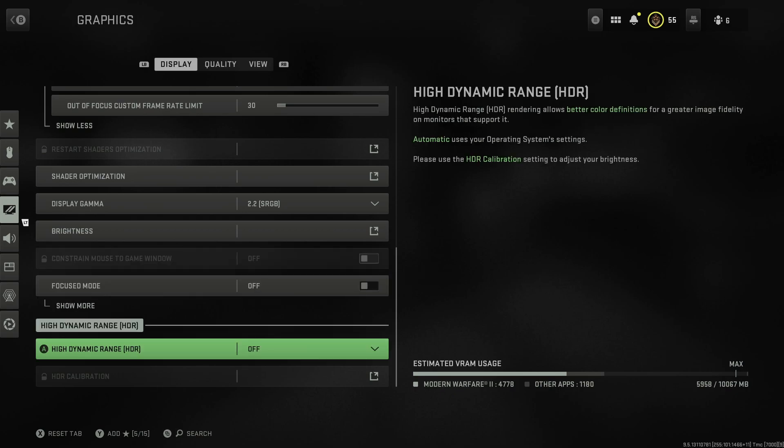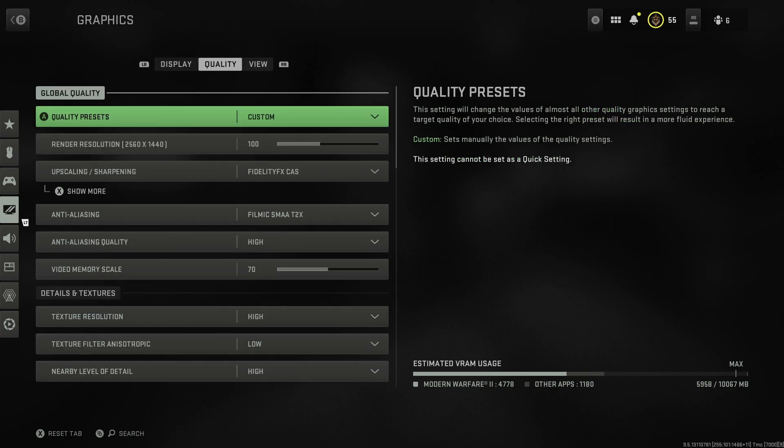Display gamma I've got set to 2.2, and you can set up your brightness from there. High dynamic range I have off because I do content creation - you can turn it on and it makes the colors look a little bit better, but I still don't really like the way HDR works on PC compared to console.